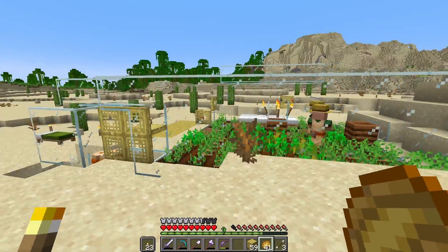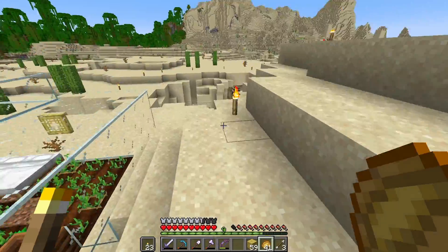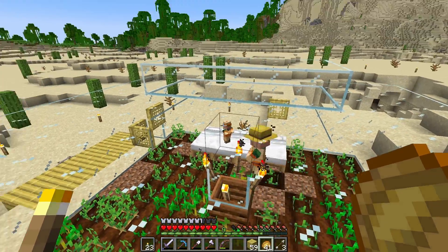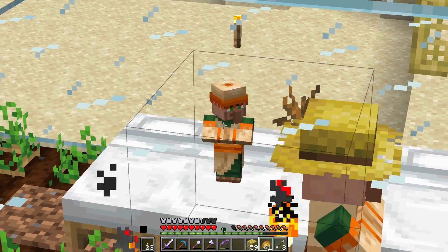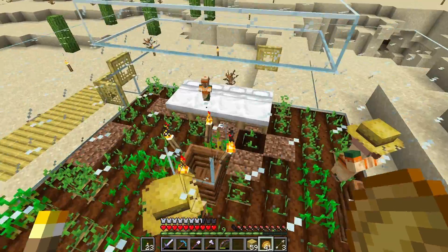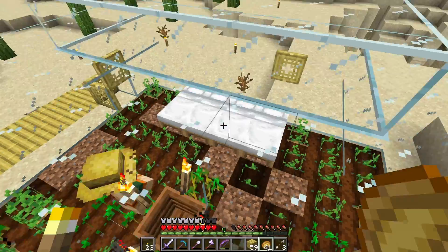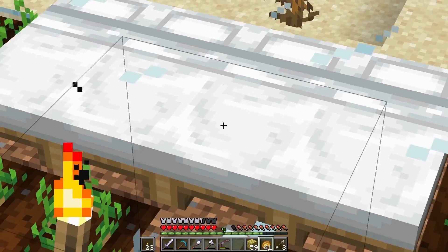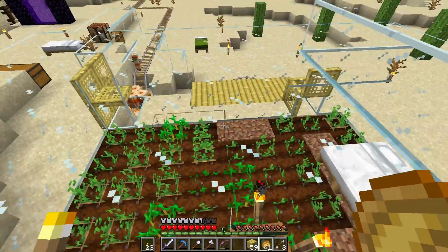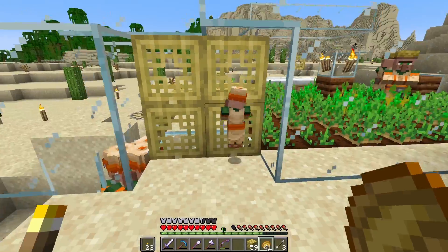I think it's probably a good idea to explain villager mechanics before we do anything else. What I've got here is a villager breeder — hence the little baby villager there, and don't they look cute. The basic premise of a villager breeder is: if there are more beds than villagers, they will create a baby within a certain radius. Hence why we've only got two villagers here but more than two beds. This isn't how it originally worked — I originally had four in here with the beds outside.